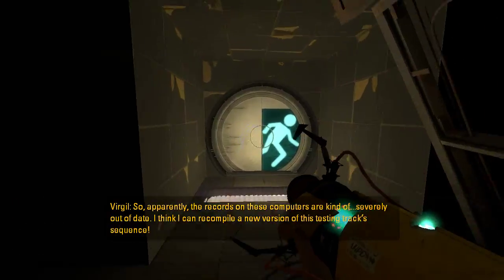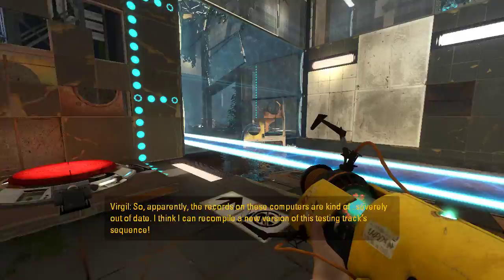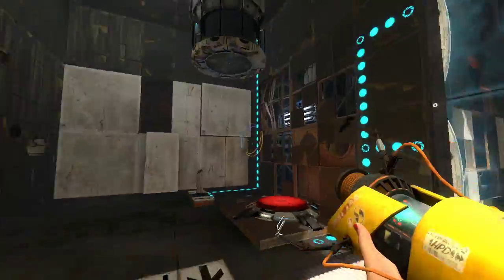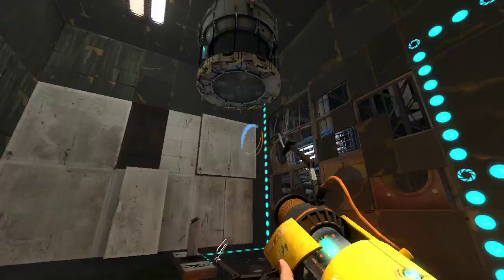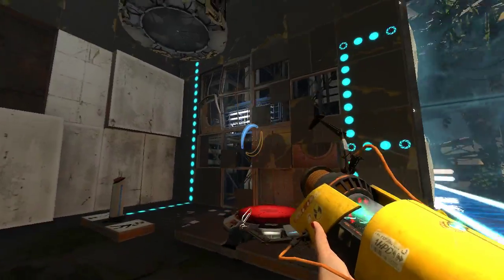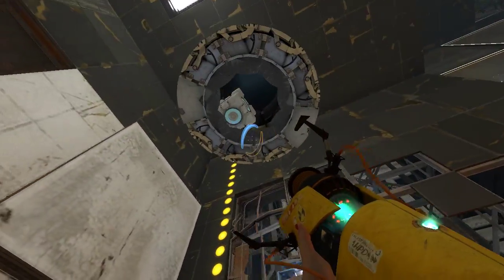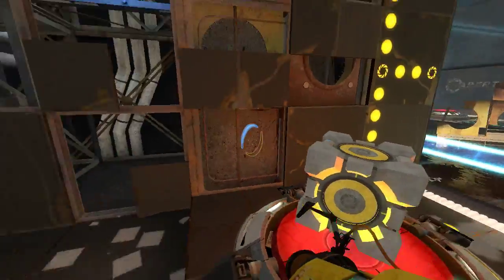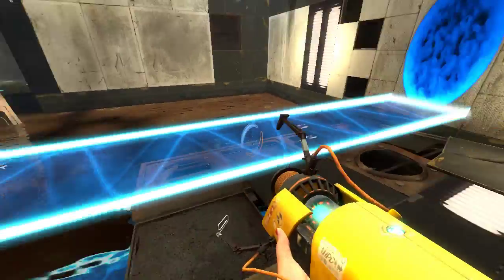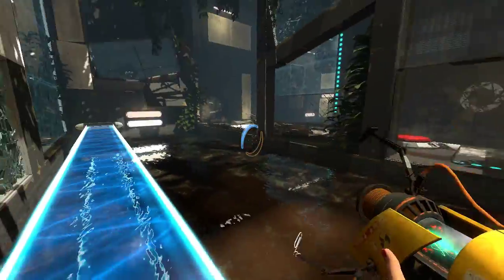Apparently, the records on these computers are kinda severely out of date. I think I can recompile a new version of this testing track sequence. So, we have a light bridge here, right? We also have an emancipation grill that you'd think might be a problem, but trust me, this is not a problem. We have a button that needs to be stepped on, and we have a cube to step on said button right from the get-go. So there's no challenge to get this cube. Just push a button, and this button's taken care of for as long as we want it to be taken care of. And that's just kind of unusual to me.